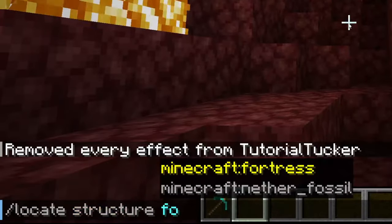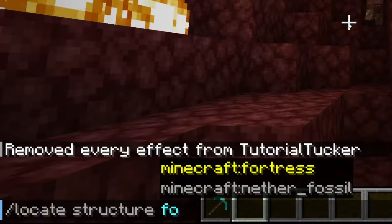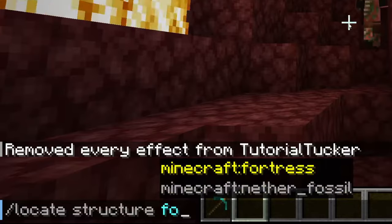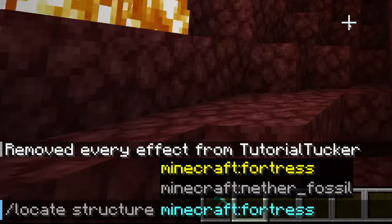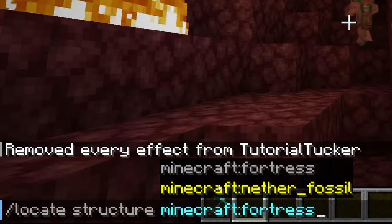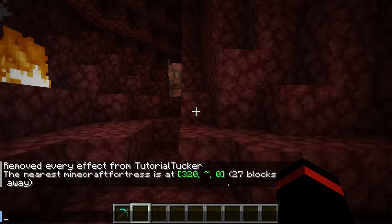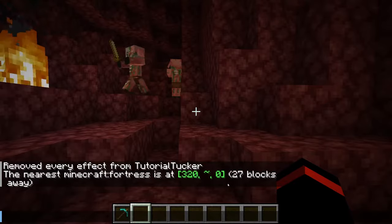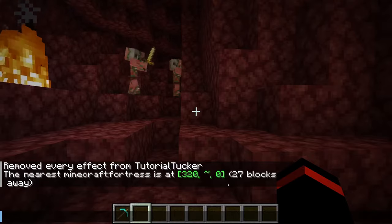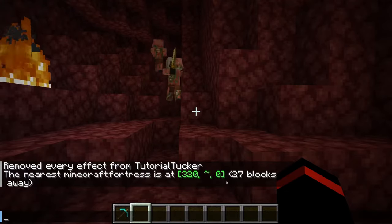As you can see it's actually suggesting it as you type it in. Make sure the one you want is highlighted using your up and down arrow keys, then press Tab and it's going to type it in for you. If you get a response saying 'could not find that structure nearby,' then either you're not near a nether fortress or you haven't got generate structures turned on when you created the world.